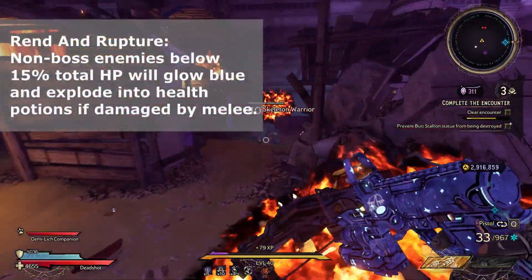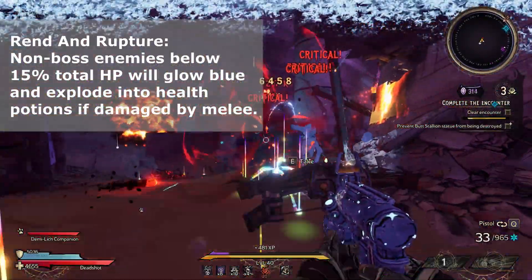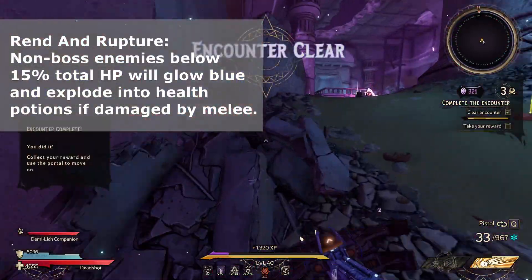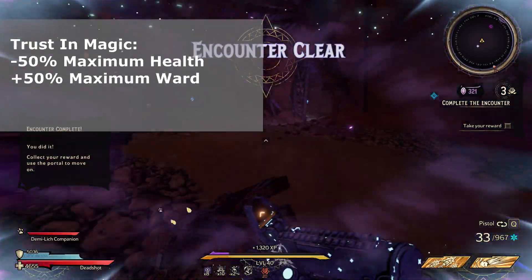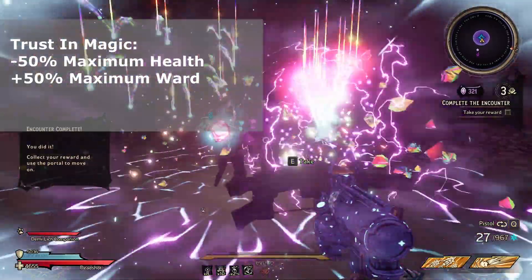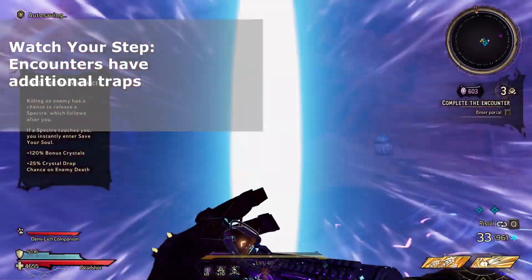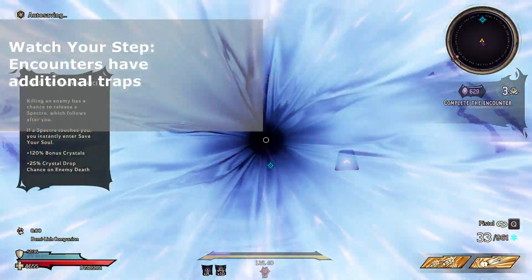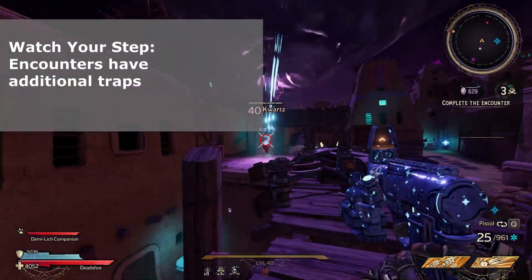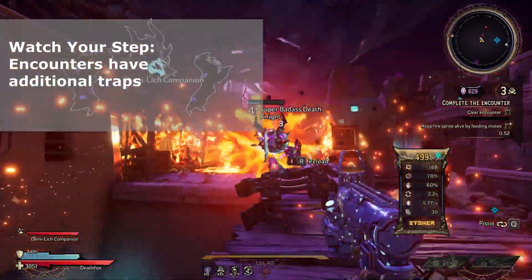The first easy curse is Rend and Rupture: when enemies are at 15% total HP, you can melee them and they will instantly die and explode into health potions. Be wary though — I think it steals second wind. Trust in Magic gives you minus 50% health and plus 50% maximum ward — amazing with unarmoured defense. Watch Your Step adds additional traps to encounters, like elements spewing from walls or spike grates on the ground. Encouraging Darkness reduces save your soul time. Party Time means killing an enemy has a chance to drop a loot-splosion, giving you more loot in general, and if you get critical hit kills, it's guaranteed.